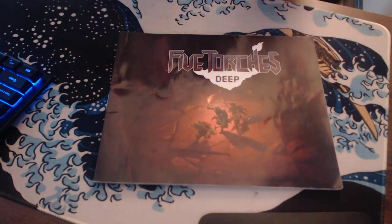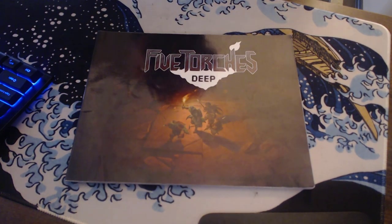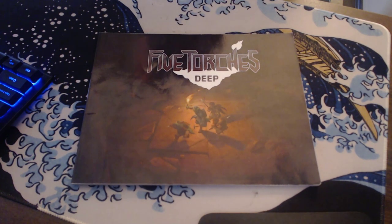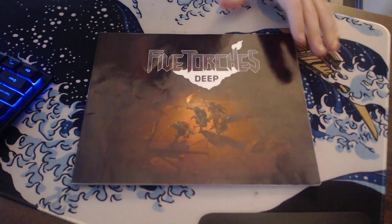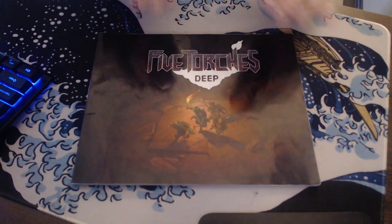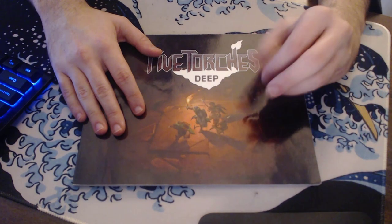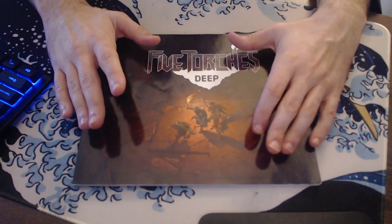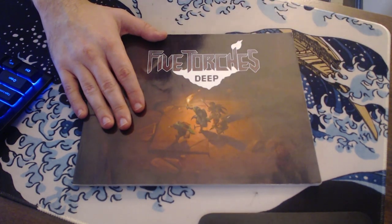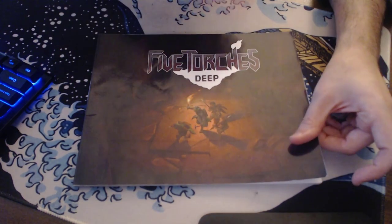Finally, last but not least, we have Five Torches Deep. I wanted to spend a little bit of time on this one. Five Torches Deep is, in my view, sort of like a proto-Shadowdark — it came out a few years ago and it's trying to do the same thing Shadowdark is trying to do: take a basic D&D idea with the six stats, D20, advantage-disadvantage system, simplify it, make it OSR-friendly, make it easier for DMs to run, and cut off those layers of complexity.